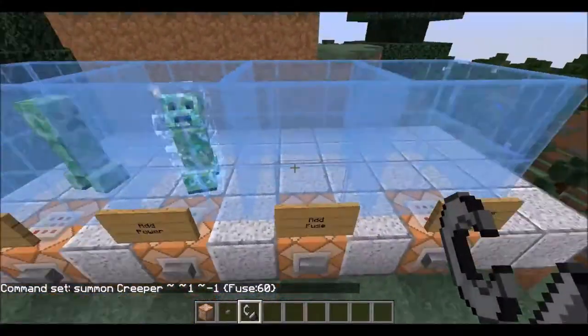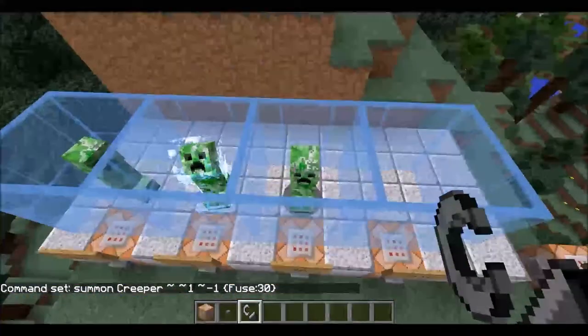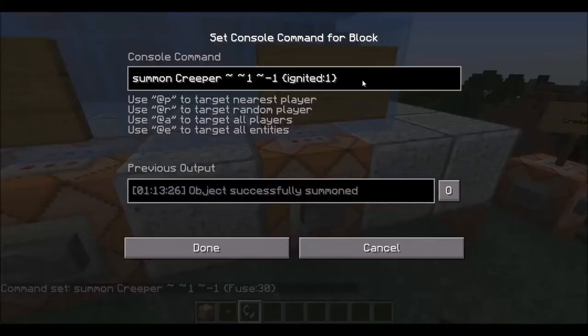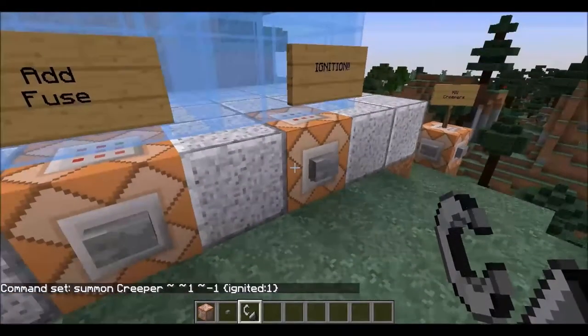Made me worried there — I backed up for no reason. I do believe the default fuse for a creeper is 30 ticks. So if you go and summon this guy it should look just about right. Next, we're going to look at the ignition. This is another true/false statement — type `ignited:1` to set it to true.